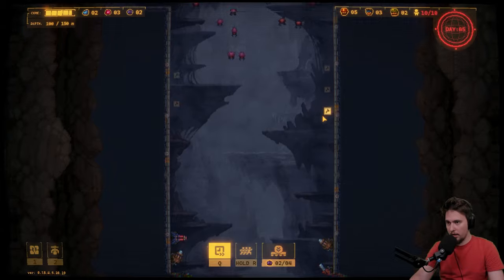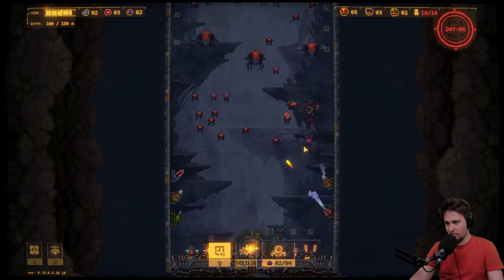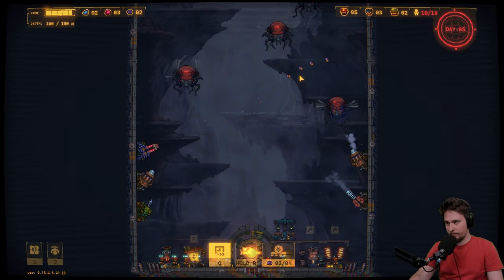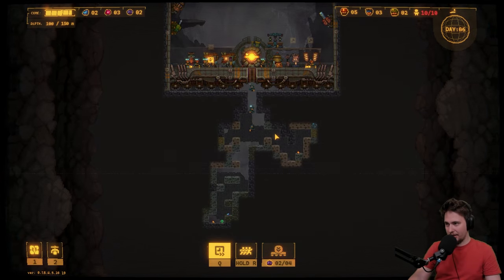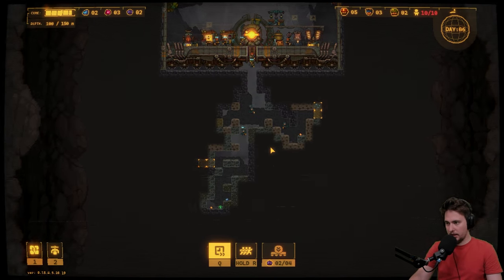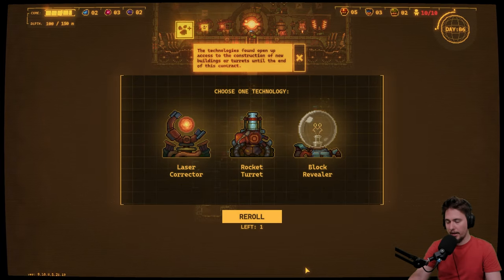New guy on the block — let's check it out. We are not in a good spot. We need to invest more into weapons. The rockets — workers are coming back down. Let's set up a few more mining operations. The drone is coming, he'll pick this up and return. Then it cools down.